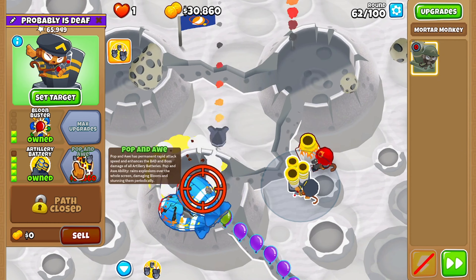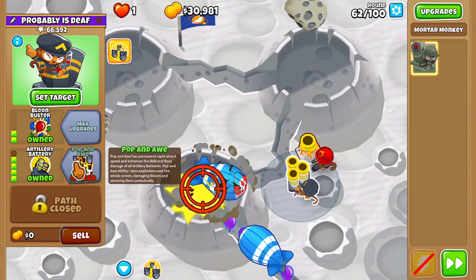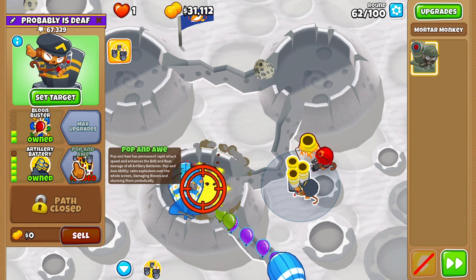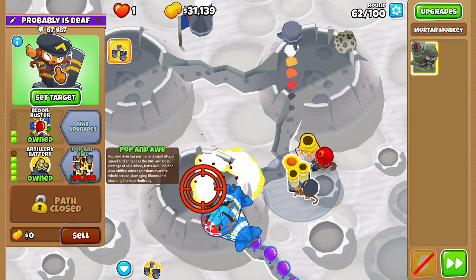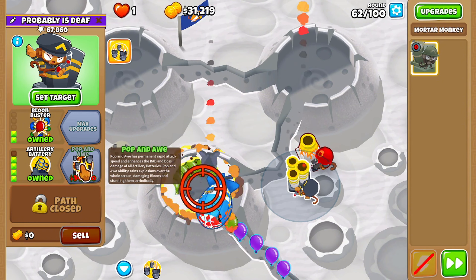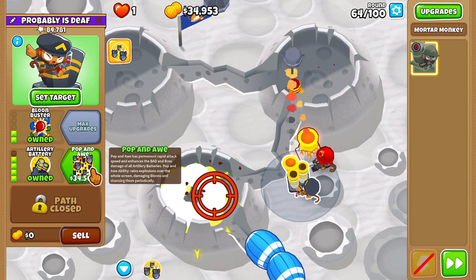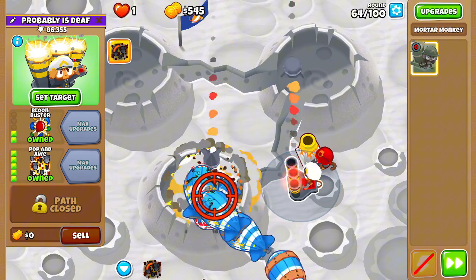Pop and Awe has a permanent rapid attack. Its speed enhances the BAD and boss damage of all Artillery Batteries. The Pop and Awe ability rains explosions all over the whole screen, damaging balloons and stunning them periodically. Let's get Pop and Awe — so we now have a new ability that literally stuns the balloons. We have 32 rounds to survive.